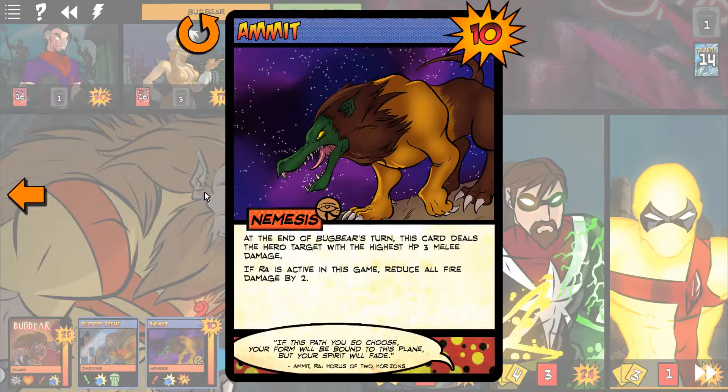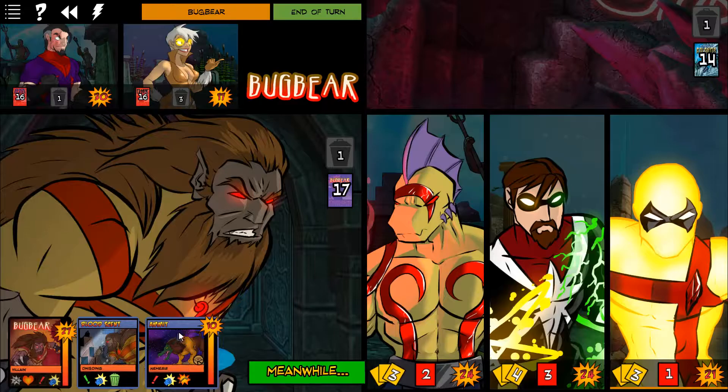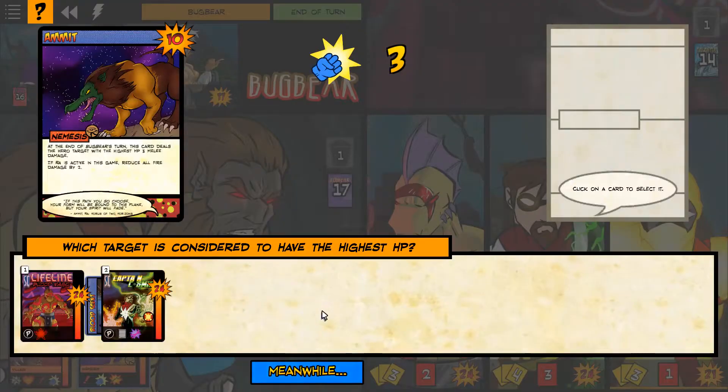The end of Bugbear's turn - Ammit! This card deals the hero target with the highest HP three melee damage. That's the thing that eats souls, isn't it? I'll have Captain Cosmic take the beating.